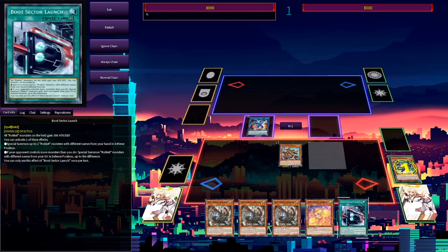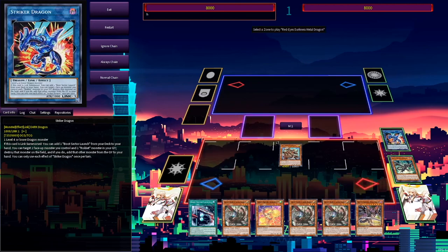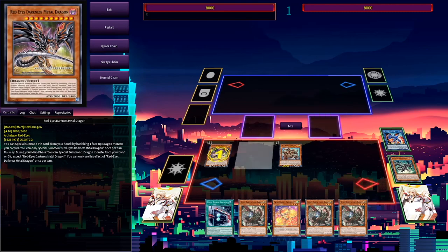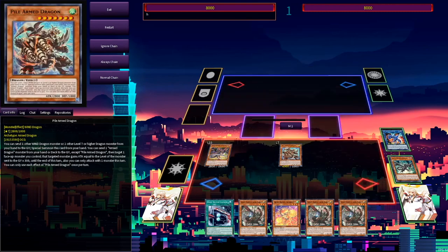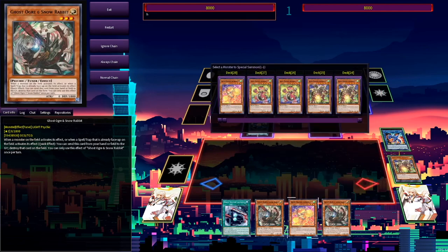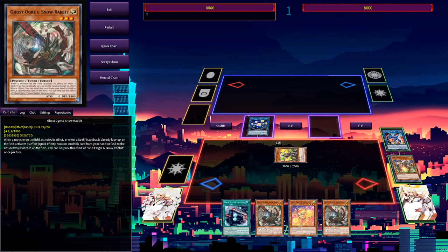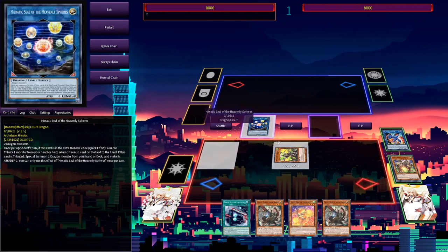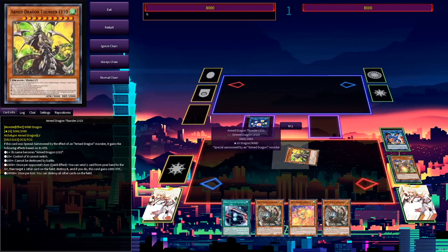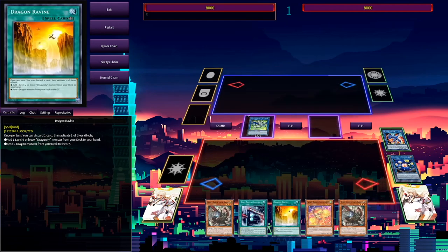Add Boot Sector Launch to hand — a great extender if you're playing the Rocket Engine. Then search and summon Red-Eyes Darkness Metal Dragon by banishing Striker Dragon, and use its effect to cheat out Armed Dragon Thunder level 7 from the graveyard. Link those two into Heratic Seals, then discard once to get Armed Dragon Thunder level 10 directly from deck. This is a much faster way to get Thunder level 10 out, you also get Heratic Seals, and you still have four cards in hand that could be extenders or hand traps — far more interruption than before, and this combo survives an Ash since you at least get Heratic Seals.